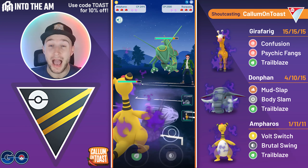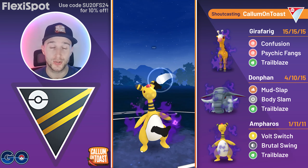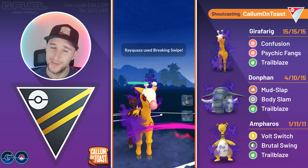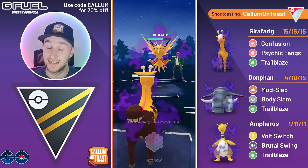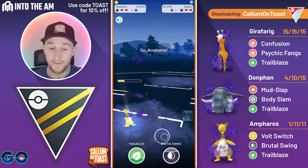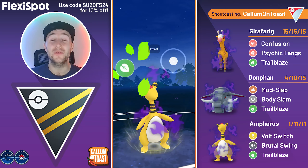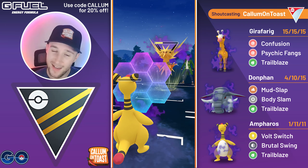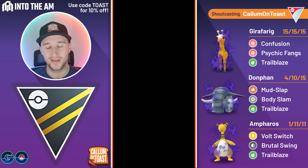Next battle: Rayquaza in the lead — very cool to see. I shield the first charge move, fire two extra Volt Switches then Brutal Swing, but they debuff my attack so Brutal Swing won't KO. I swap into Girafferig to snipe but they make it to Breaking Swipe before my Confusion registers — another inconsistent game mechanic. I fire Psychic Fangs and the opponent throws their energy. Very spicy team — Rayquaza and Shadow Zapdos. Interesting to see what's in the back: it's Feraligatr, which is absolutely fine. I fire the first Trailblaze, make it to a second, and Trailblaze with the boost gets the KO. With resisted Thunder Shocks I make it to Brutal Swing — I shield it and fire another Brutal Swing. Double-boosted Brutal Swing certainly KOs the Zapdos and I take that game.